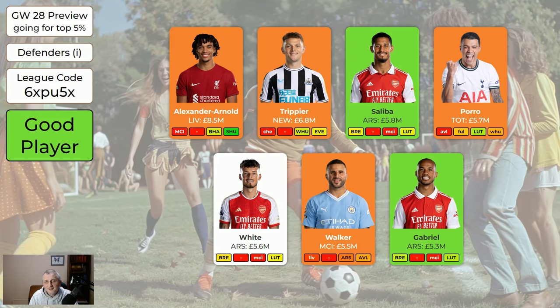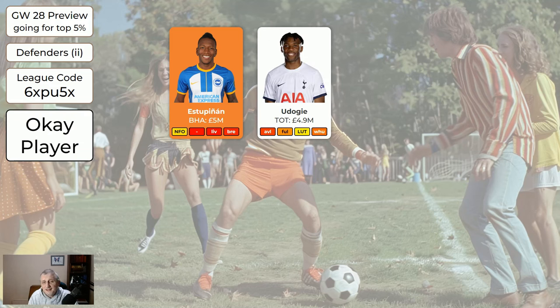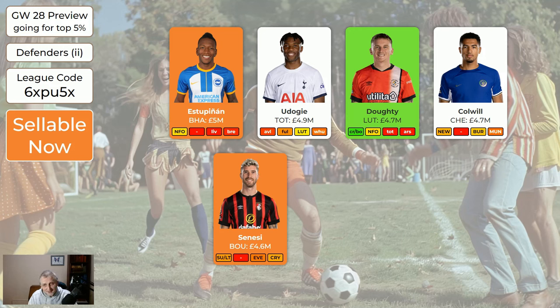Gabriel's a good defender worth having. For the cheaper defenders: Estupinam is going to be out of the system next week if he doesn't do anything amazing, and yet this week I'm probably going to have to rely on him myself — he's last on my bench and probably going to come in. Udoggi's a good player to have with nice fixtures coming up. Alfie Doughty is a nice attacking defender at 4.7 with two fixtures this game week — he's worth having. If you've got Estupinam and not Doughty, just buy Doughty — that'd be a good move. Colwill's all right, nice and cheap. Sinesi — I've held on to him for a couple of months, and he got injured last game. He's got a beautiful double game week this week, but from what I've seen it looks like he's probably going to be out for a month, so he's absolutely fine to sell. If you wanted to sell him for Alfie Doughty, that's all right.